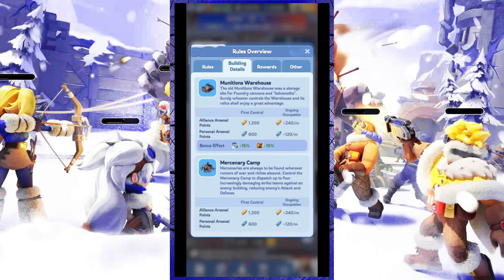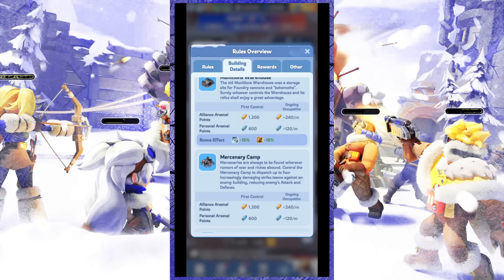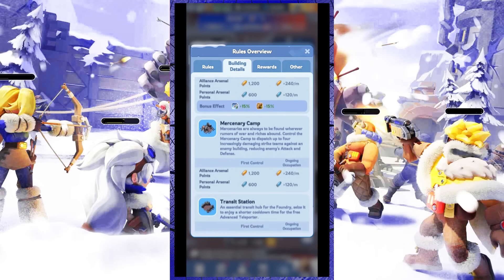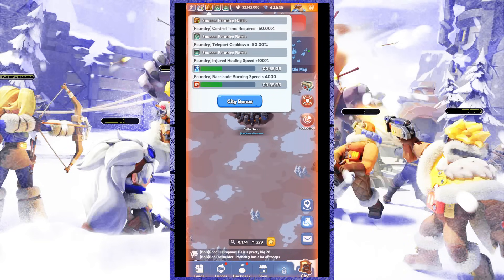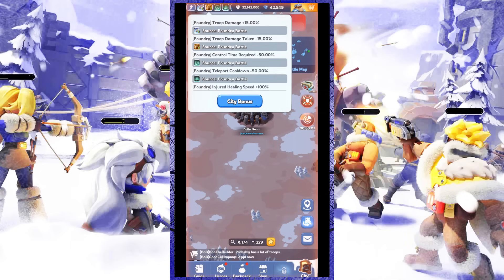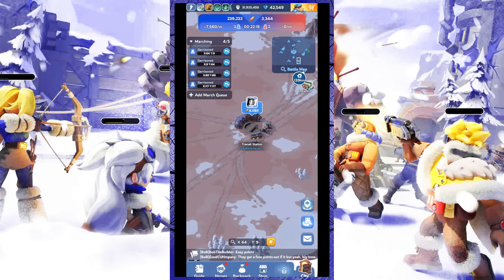We start discussing from the buff building. Just as the name suggests, buff buildings are special buildings that provide additional buff effects during the Foundry Battle. For example, if you control the Boiler Room facility, you will get a bonus effect of reducing the control time, meaning you will be able to control facilities in a relatively short time.